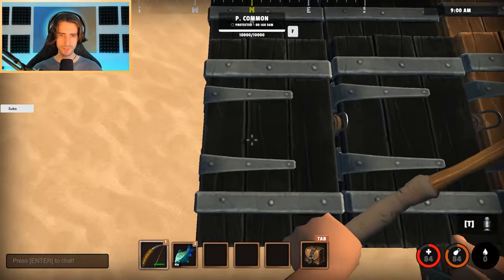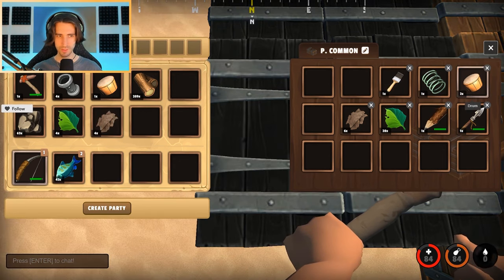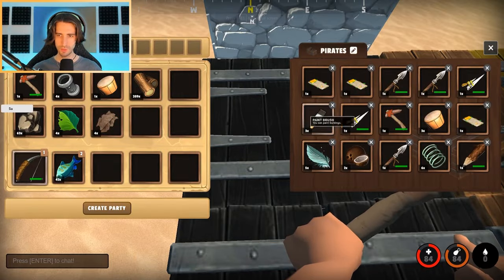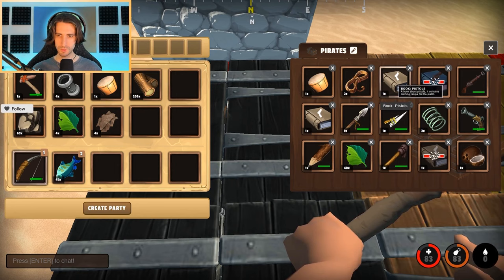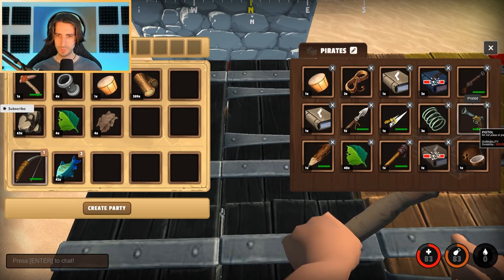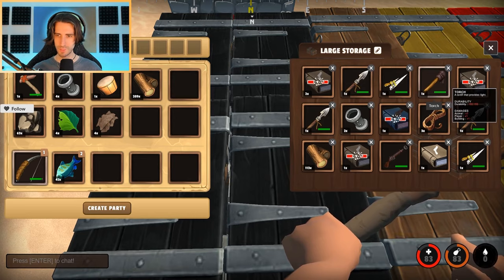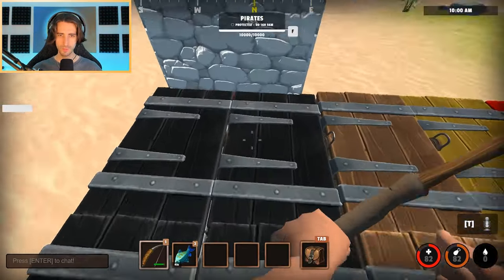If you want to see the common loot you can get off pirates, it would look something like what I have in my inventory. You can also get broken books, pistol books, muskets, pistols, rope, gun barrels, spears, bows, knives, and torches off of pirates. So if you're looking to find books, doing pirate events is probably the best way.